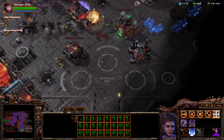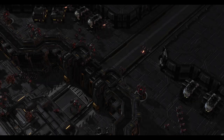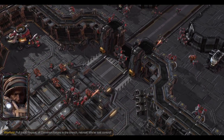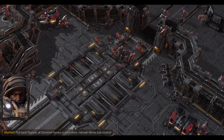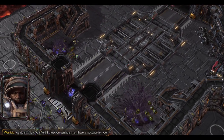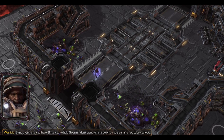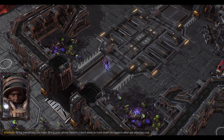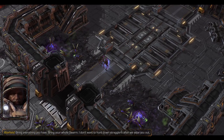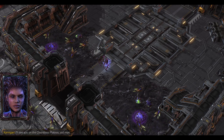And it's down. And so too will this base be. Pull back! Repeat! All Dominion forces in the trench — retreat! We've lost control! Kerrigan! Is that more than lost control? I know you can hear me. I have a message for you. Bring everything you have — bring your whole swarm! I don't wanna hunt down stragglers after we wipe you out. I'll see you on the Dauntless Plateau, old man.